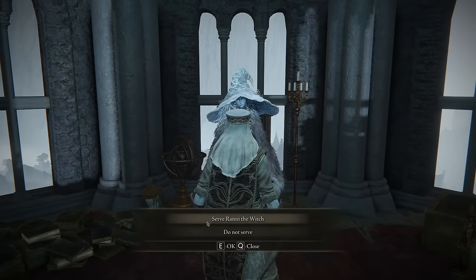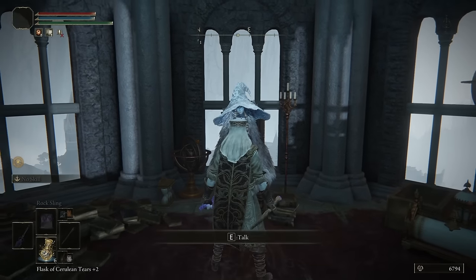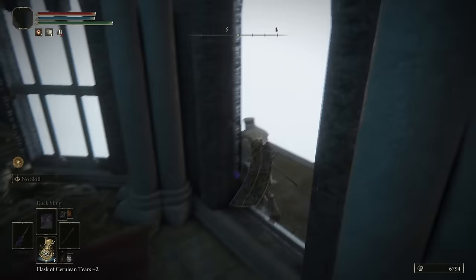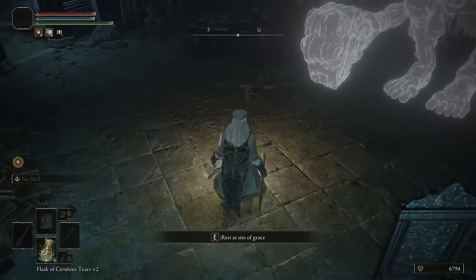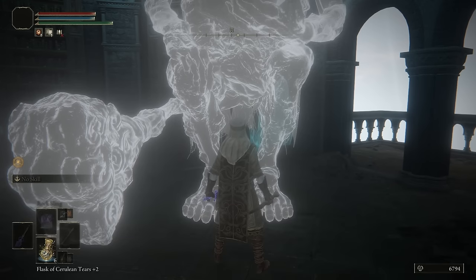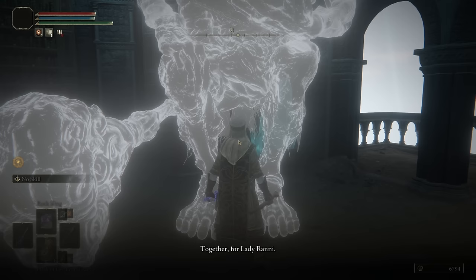Run all the way to the top and speak to the lady — the witch Ranni. When the option comes up, select to serve her, then exhaust all of her dialogue. Now run back down to the bottom where there will be a bunch of ghost images of her servants. Talk to this first servant and exhaust all of his dialogue.